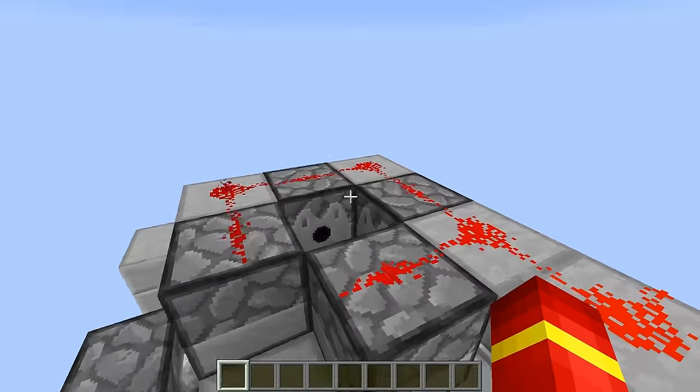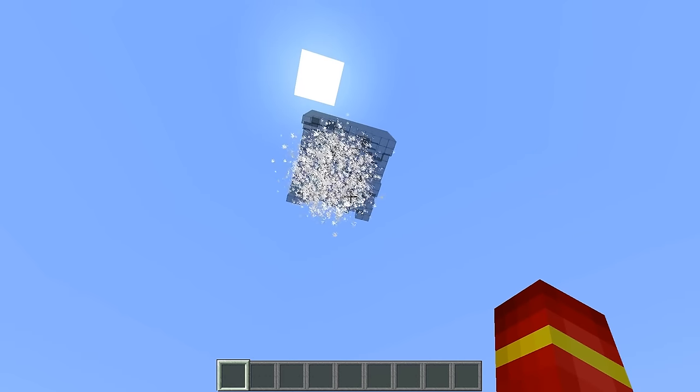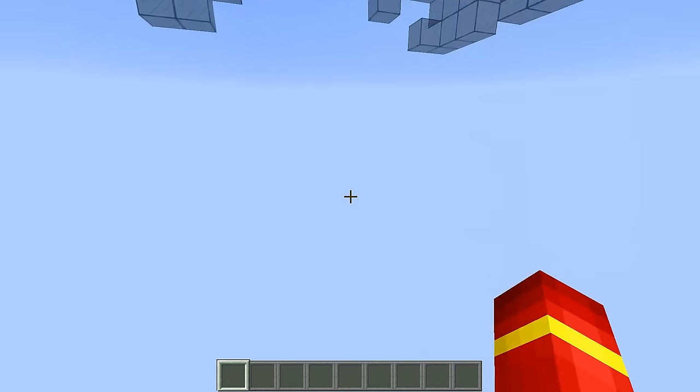TNT at the bottom is going to dispense, then TNT up here is going to dispense, and then the piston is going to retract and it's going to fire up here. As you can see, it creates quite a bit of damage and it is really accurate.